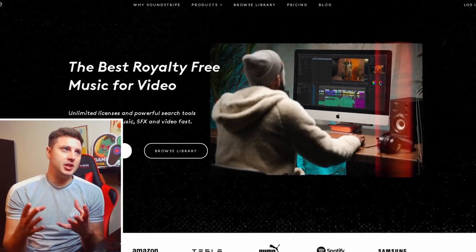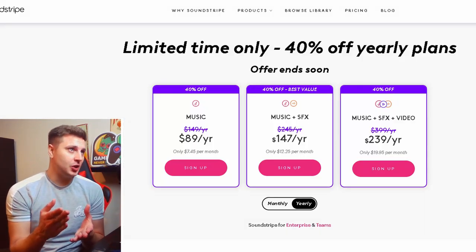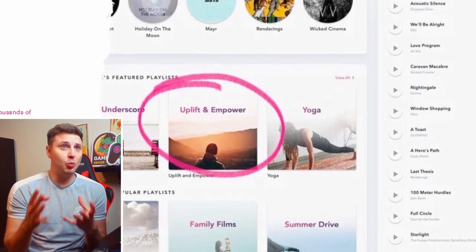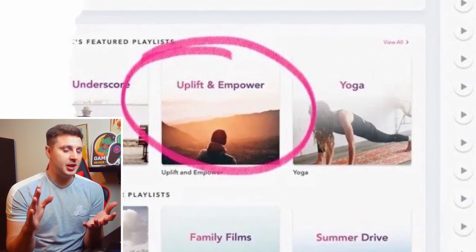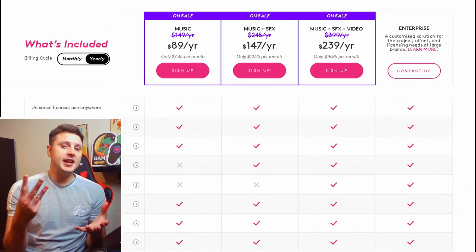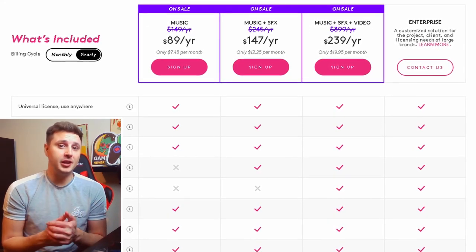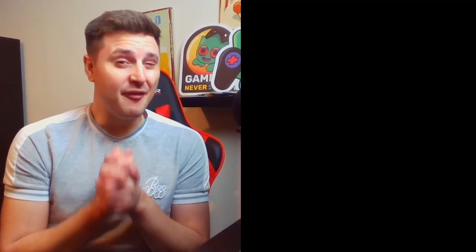Soundstripe is a royalty-free music library made specifically for YouTubers and streamers. You can get it now for just $19 a month and choose from thousands of tracks and playlists produced by their Grammy Award winning team of musicians and producers. The licensing is safe on any social media platform, including YouTube and Trovo. There are three plans to choose from, which include sound effects and video effects that I use on my own YouTube videos. Right now, if you use code ROSSMITH at checkout, you can get a 15% discount coupon, and there's already a 40% holiday site-wide promotion running. So what are you waiting for? Go check it out — link's in the description.